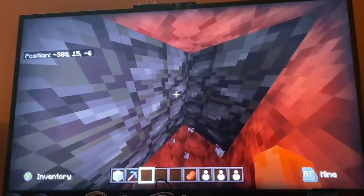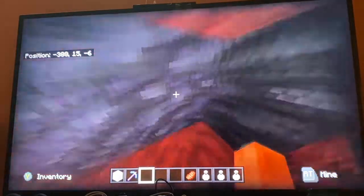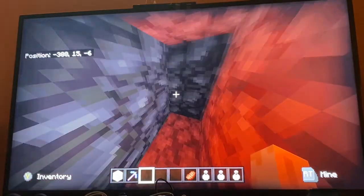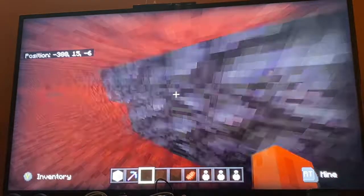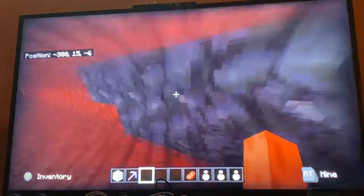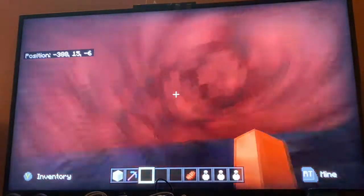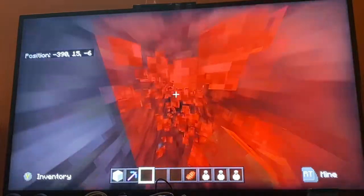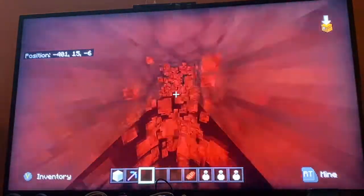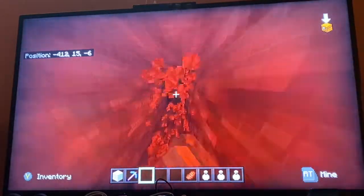Something I also want to mention: if you're mining in a biome with those black blocks — I forgot what they're called — I'd recommend not exploding your beds near them because it'll actually give a smaller explosive radius. Explode your beds near netherrack, not near those black blocks. Strip mine in a different direction if needed to avoid them.